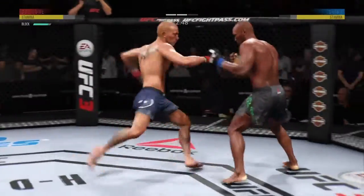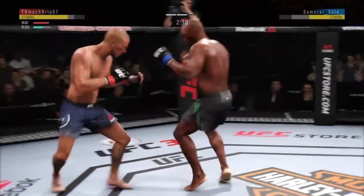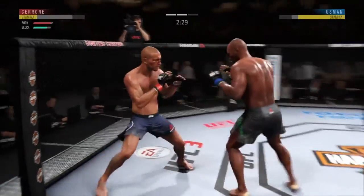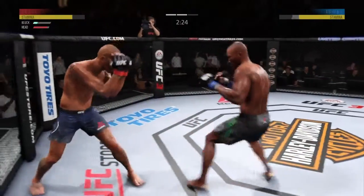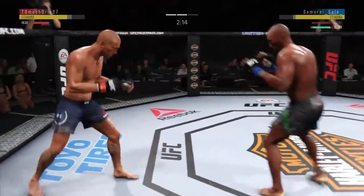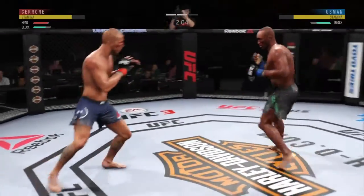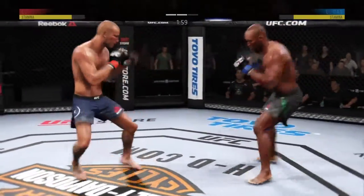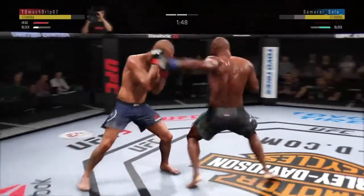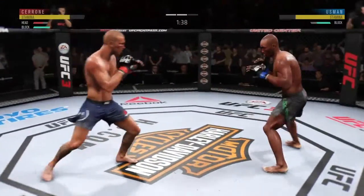I had picked Usman playing the grapple, but we're doing pretty good here. His head health is getting dwindled a little bit. Slip over again on him — straight right, left hook. Catch him with that straight right as he pulled back. Glad I put my block up as I got out of that duck.